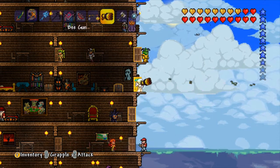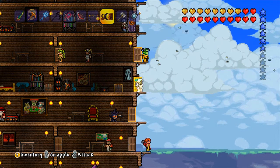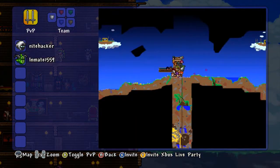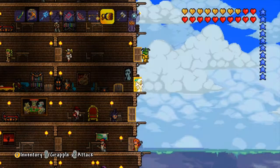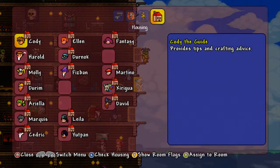The bees are coming! Hey, go on the NPC thing and show him all our NPCs. This is our house right here. The house is amazing! And these are the NPCs, most of them.